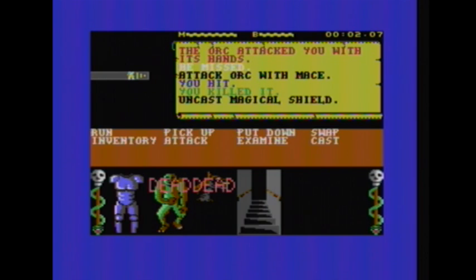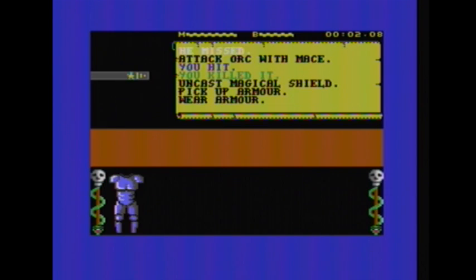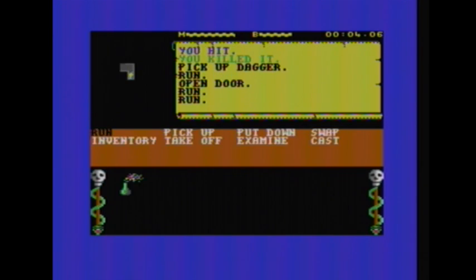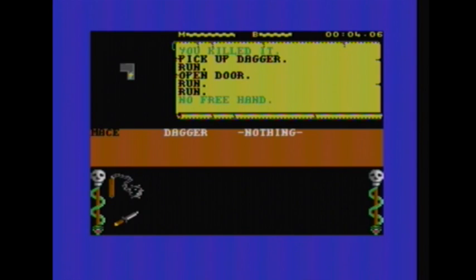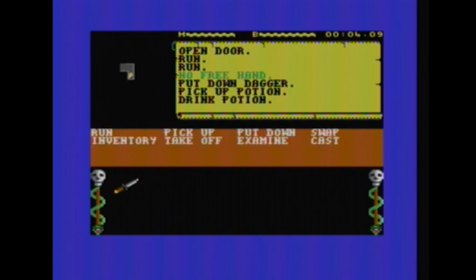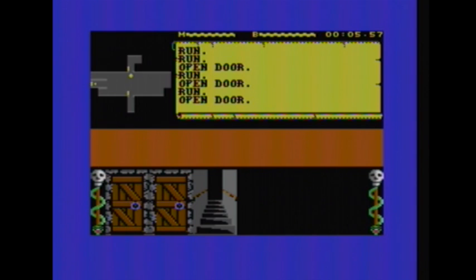Sure, you could just prance around everywhere killing everything in sight and looting everything in your path, but it really helps to make a mental or physical map, then remember where the enemies are and which ones you can and can't kill. You're going to have to get certain items in order to kill certain creatures, and of course those certain creatures will eventually lead you to the amulet. It's actually a lot simpler than it sounds — this game is very much like an arcade role-playing game, and once you've figured out what to do and where to go, you can breeze through it pretty easily.